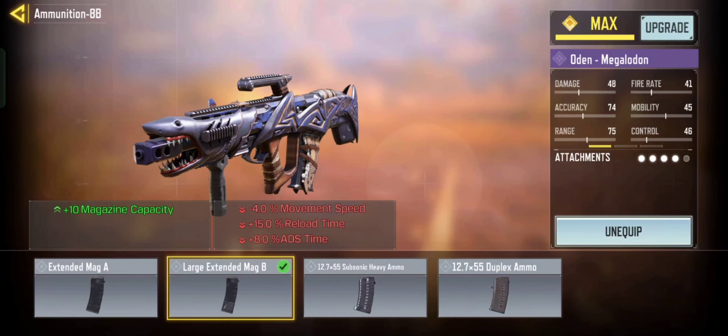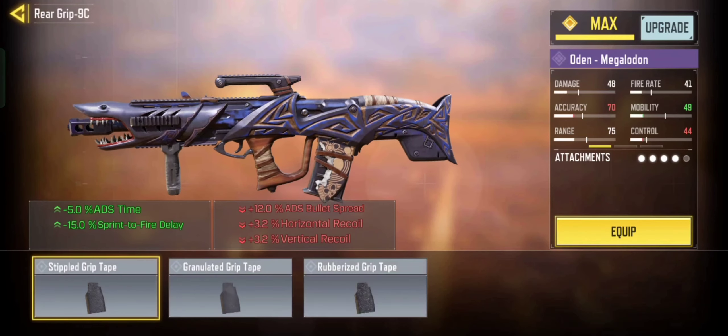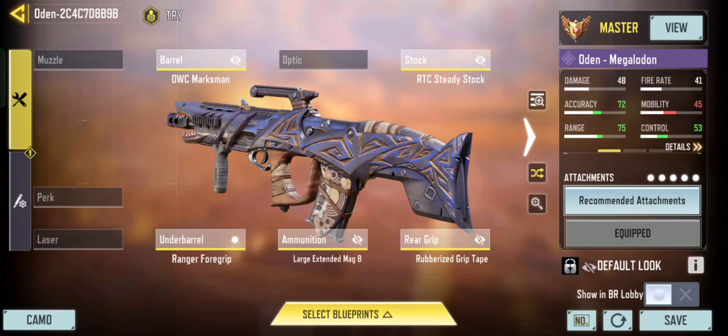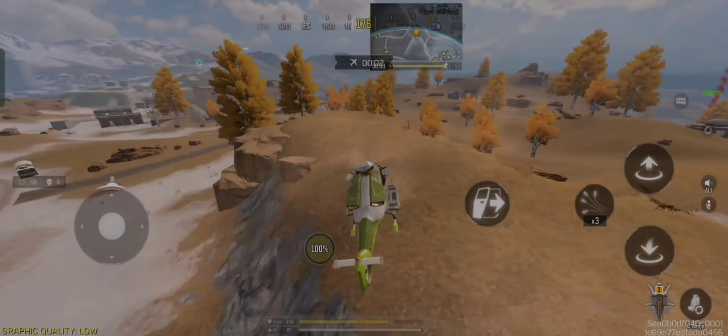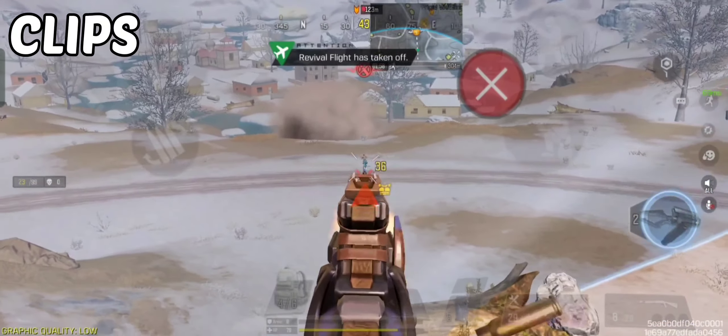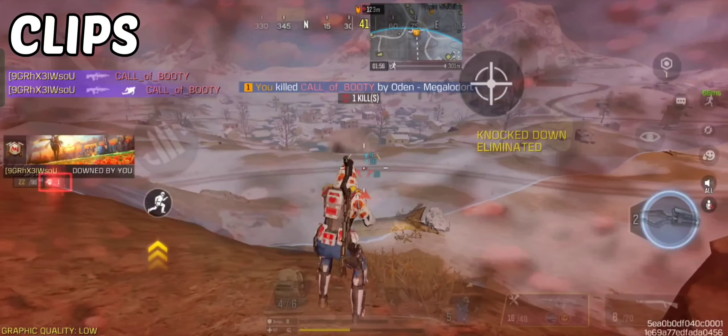In the new Season 10 update, the ADS performance of the gun is improved, and it has now become more dangerous inside Battle Royale. For the best mods, use Fast ADS, Long Range mode, and Vertical Recoil mode for best results.